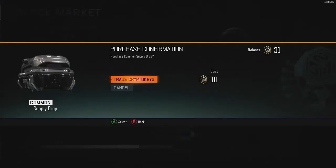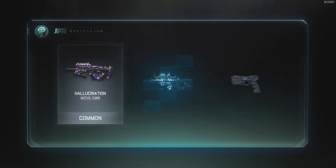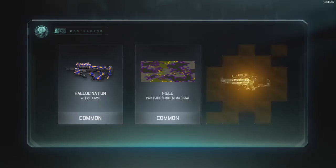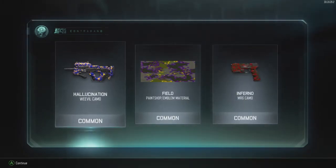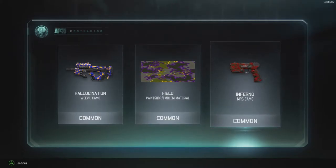Let's go ahead and trade Nintendo Keys and see if we can get anything epic in this video. I saw a flash of gold, purple, something — and nothing. To be perfectly honest guys, this is the third time I got an Inferno camo for the MR6. I don't know why I keep getting this specific camo. I don't know if that's a glitch or what, but damn it man, that sucks. Inferno camo again.